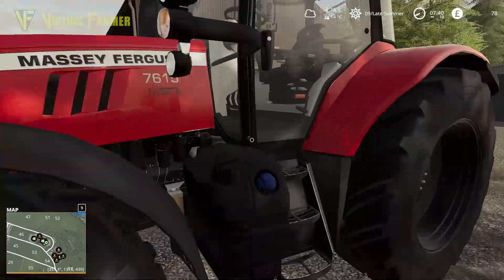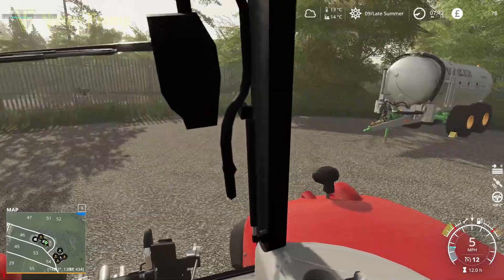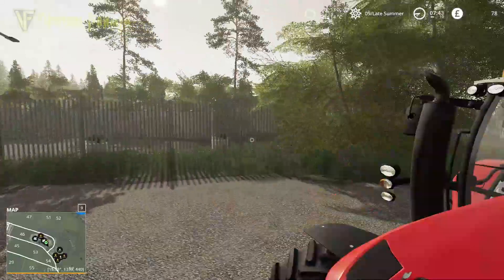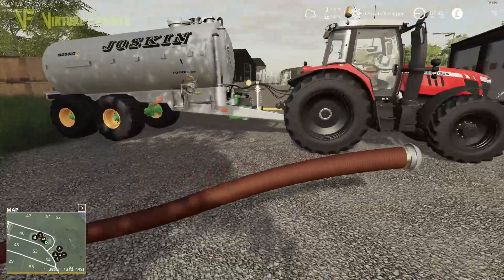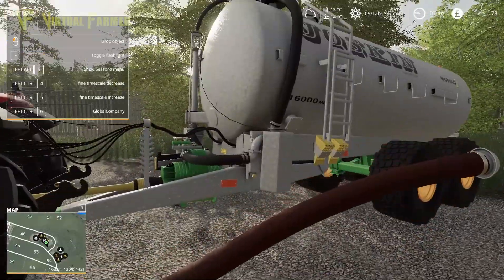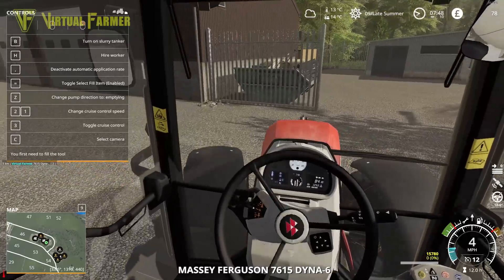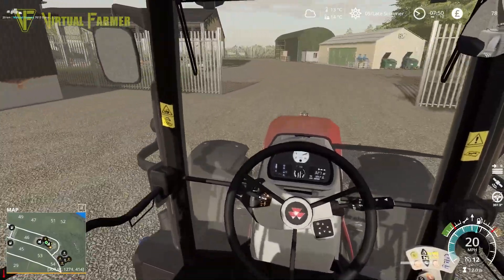That should be our only costs for today because having sold all of this silage up at the BGA, we should have a load of digestate sitting there. We're going to head up there with this and go and get that. We are using the manure system - you can see the little hose from when we had it before is still up here. Let's get this round and bring up F1 so I can see exactly where I am. I'll store the hose on the side - it sticks out a little bit but that's okay. We're heading down to the BGA now to get this filled up with some digestate.